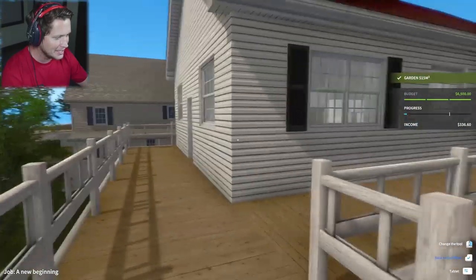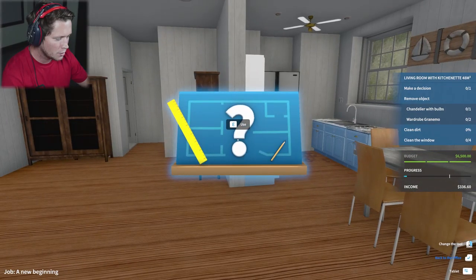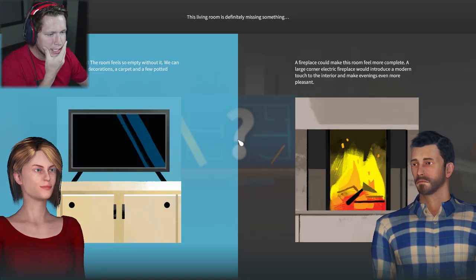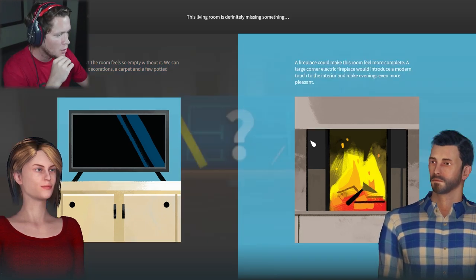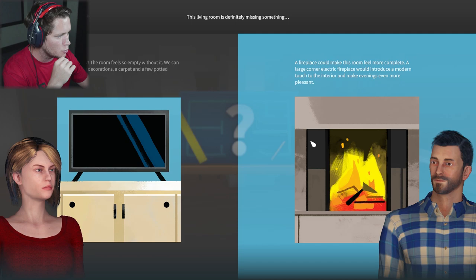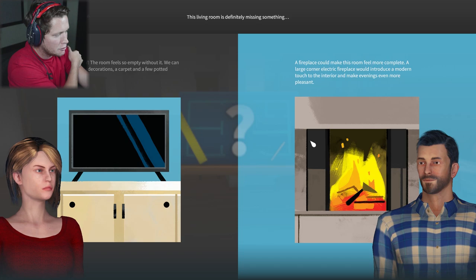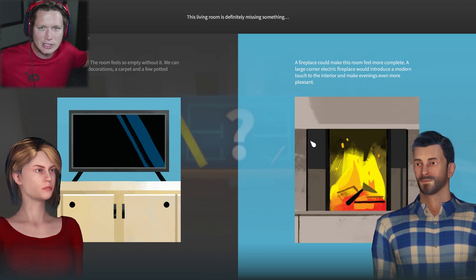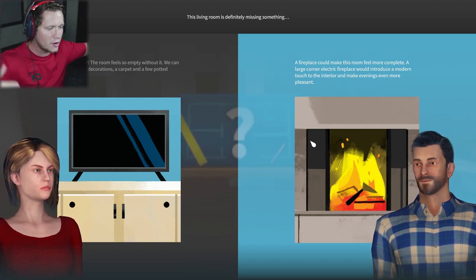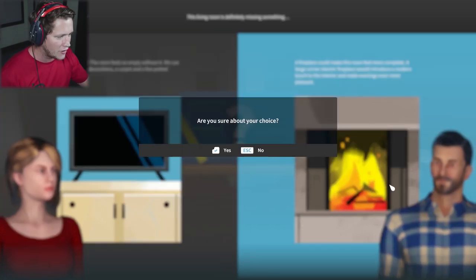Let's check out the house. The living room is definitely missing something. One option: the old girl wants a TV — the room feels so empty without it, and we can add decorations, carpet, and potted plants. The other option: the guy wants a fireplace — a large corner electric fireplace to introduce a modern touch. In a beach house, I think it should be about being outside and being in nature, not sitting watching cartoons. We're going to go with the fireplace.